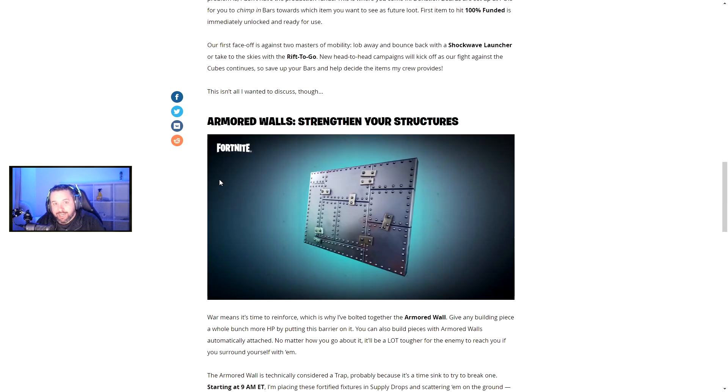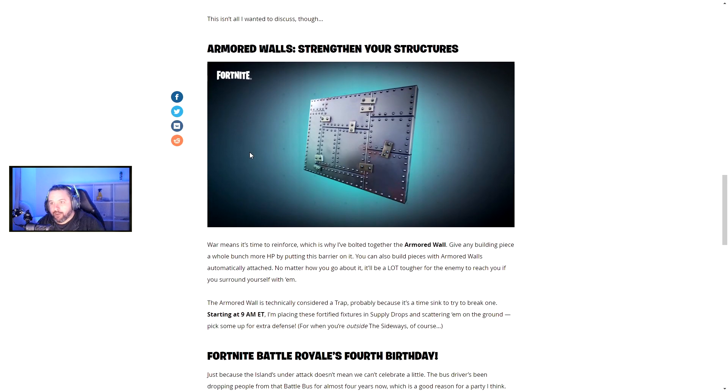The main reason for this video is the Armored Walls, which are now in-game and can be found in supply drops in stacks of five or on the floor. The Armored Wall reinforces any building piece, giving it a whole bunch of extra HP by placing this barrier on it. You can also build pieces with Armored Walls automatically attached, making it much tougher for enemies to reach you if you surround yourself with them. The Armored Wall is technically classified as a trap.